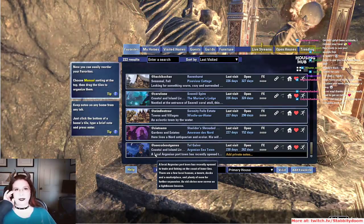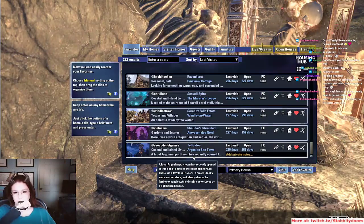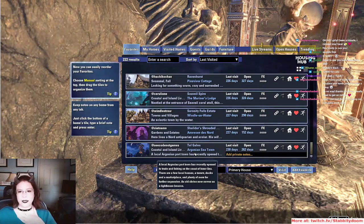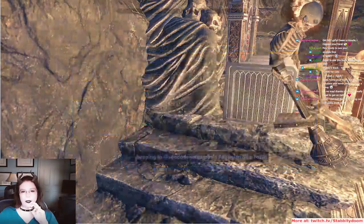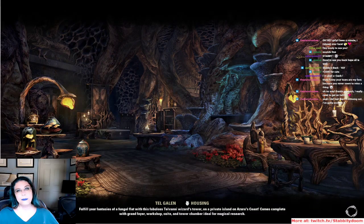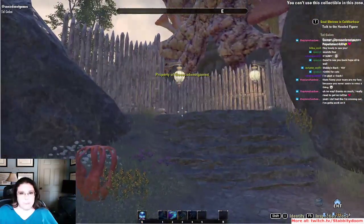Sea Code — Argonian Sea Town on Tell Galen. To prove I've been looking for stuff for you guys, 230 days ago I found this house. The description: 'No local Argonian port town has recently opened to trade and fishing on the coast of Inner Sea. There are a few local houses, a tavern, docks and a marketplace, and an old shrine now serves as a lighthouse beacon.'